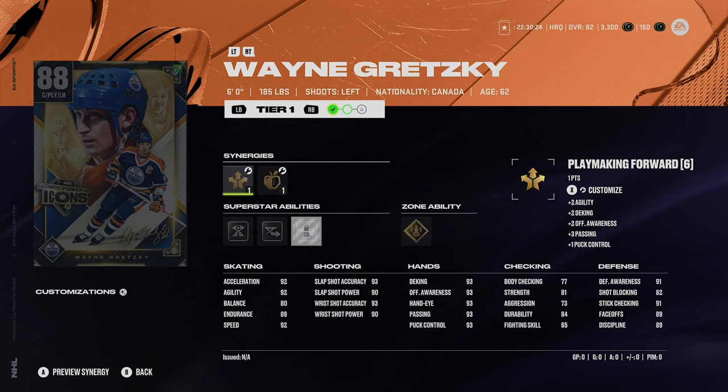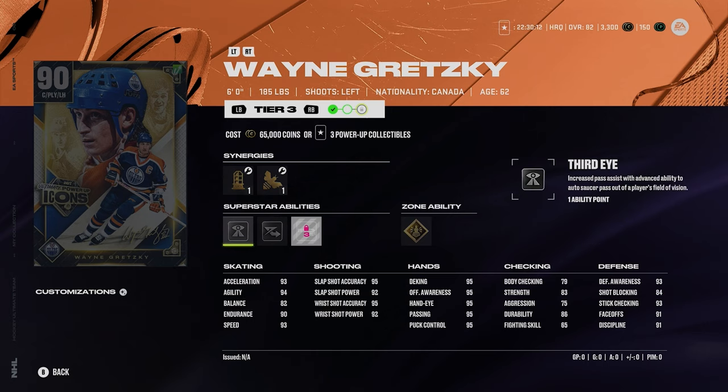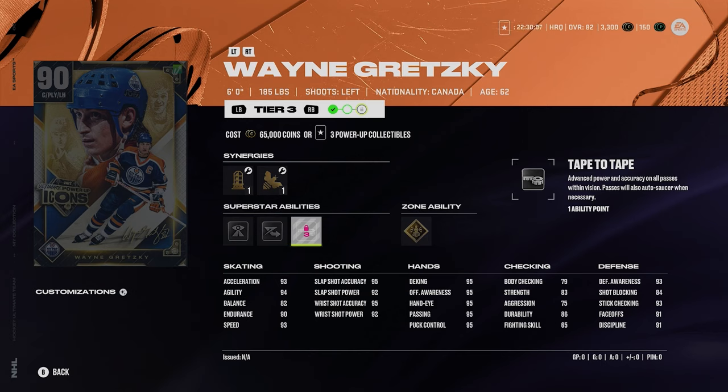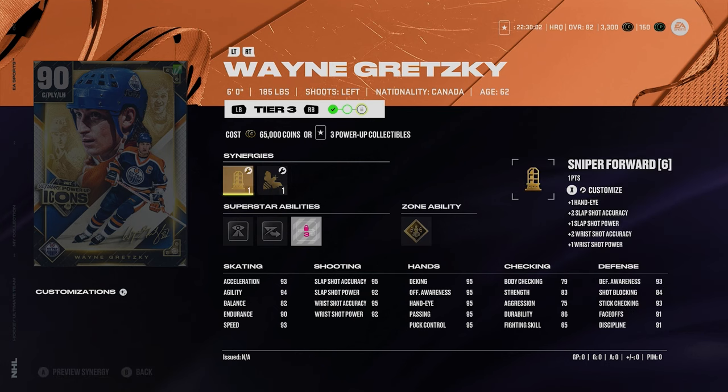Who would you guys choose? Looking at the ultimate icon cards: Wayne Gretzky is 90 overall, 6'1" 185 lbs, left-handed shot, with 91 face-offs. His abilities are gold Unsolvable Force, Third Eye, Elite Edges, and Tape-to-Tape. His synergy options include Playmaking Boost, Defensive Boost, Playmaking Forward, and Sniper Forward. His shot is really nuts — very, very good on Gretzky.